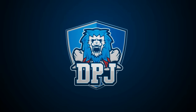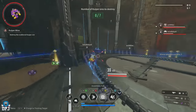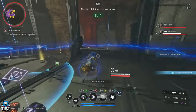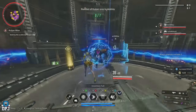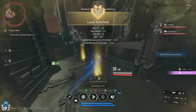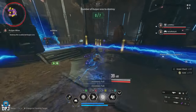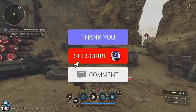I'm back with another First Descendant video. Today I'm showing you the latest and greatest farm. You want to earn Kuiper shards, gold, weapons, materials, modules, reactors — you name it, this is a great farm for it. Over the past few days I've been sent this farm by quite a few people, so I decided to share it. It's been around a couple days but it's still a great farm to take advantage of.